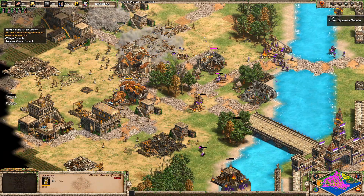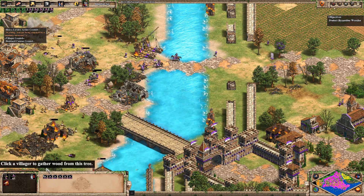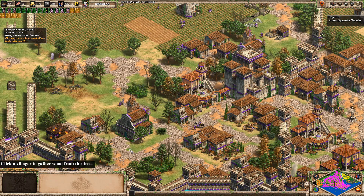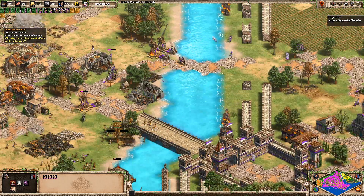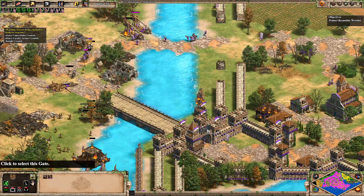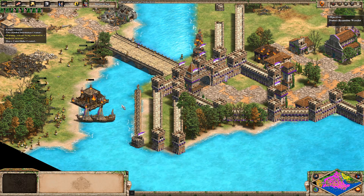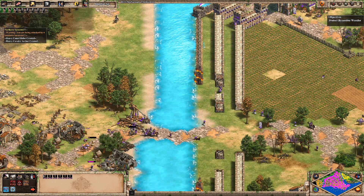We're gonna need a lot more than this. We do have quite a few monasteries — let's try and produce a few monks, we've got plenty of gold for that, definitely should have already been doing that. I think we've managed to do some damage to their economy here. This appears to be a dead end, so lots of easy kills for our galleons. Let's actually start sending in a few extra galleys because we definitely can get away with that.